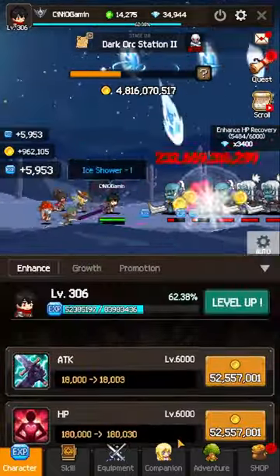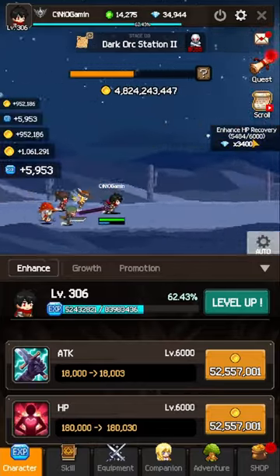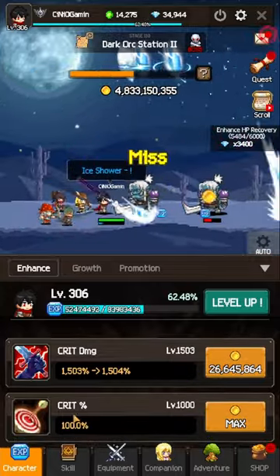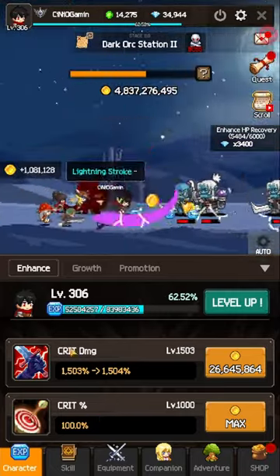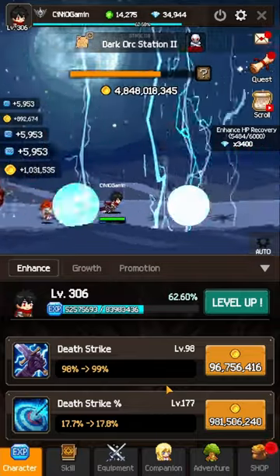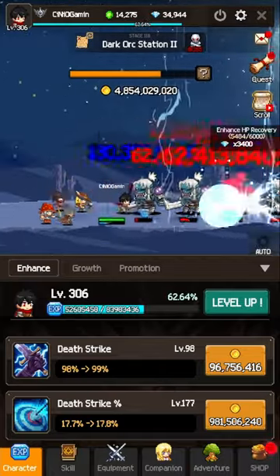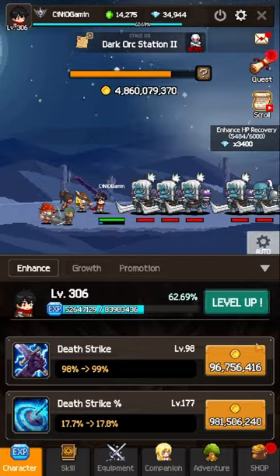We're going to kick off with the character first. When it comes to stats allocation, I have followed the main quest, which is on the screen — that will give you additional diamonds, the premium currency, so you should always encourage yourself to go ahead with that. Max your crit as soon as you can; this is another game where you can have a 100% crit rate. Top up some damage and then shortly after you'll unlock Death Strike, which is basically a harder-hitting critical — something you want to get as soon as possible. The red numbers on screen are the ordinary crit while the blue is the Death Strike, hitting much harder than the normal one.